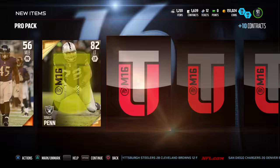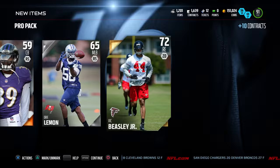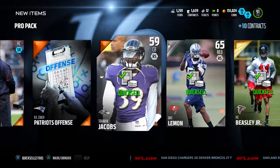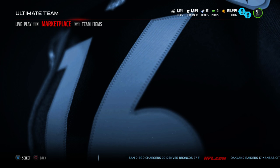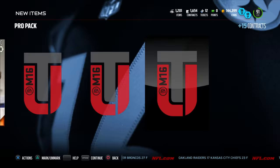Next pro pack up — come on baby, show us that Earl Thomas limited edition. We got a Vic Beasley Jr. and he does not go into the set, so he's not worth too much. We're going to quick sell them all right now so we can get a couple more packs in here — probably two or three more. We're going to see if we can't get this limited edition.